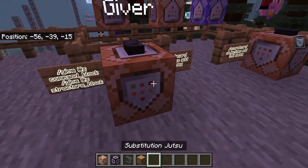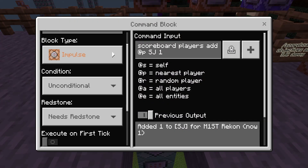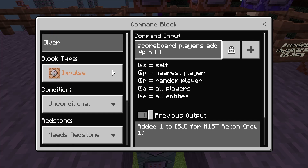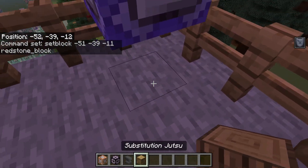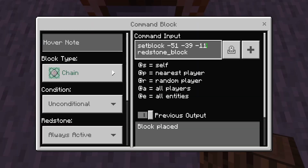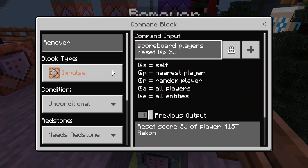Now set up your give and remove commands. Put two impulse command blocks down with buttons on top. Always check the block type, condition, and redstone settings — the delay in ticks will always be zero unless specified. The first command is 'scoreboard players add @p substitution jutsu 1', which adds one to that scoreboard for the player. The next command gives them the substitution jutsu block or structure and places a redstone block under your first tower.